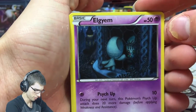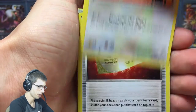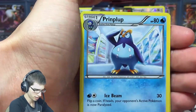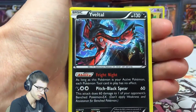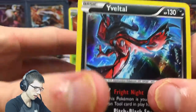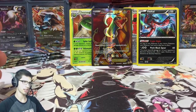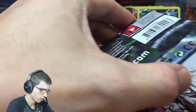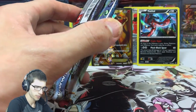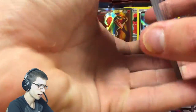Usually I'll hint throughout the videos how I'm going with the reverse set. I might even try to do something — like when I pull something good, like a holo, which you get almost one of in every single box you open — record a little snippet of me putting it into my binder. Let me know in the comments what you think I should do to spice things up.